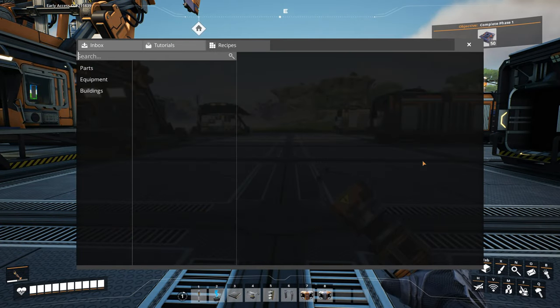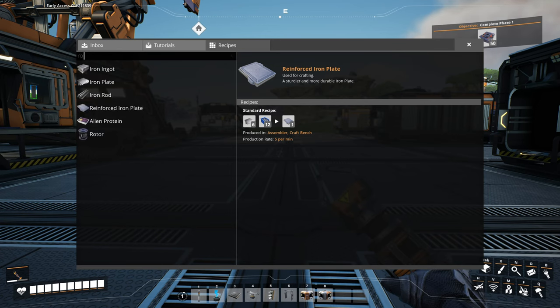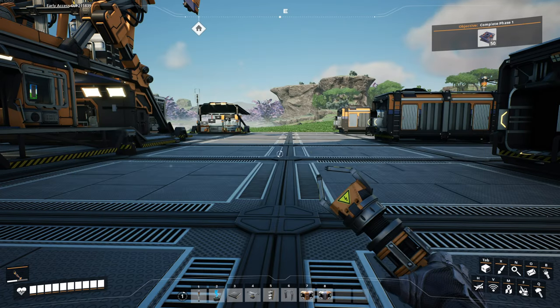Let's see what we need for those. Reinforced iron plate requires plates and screws. And the rotors need rods and screws.